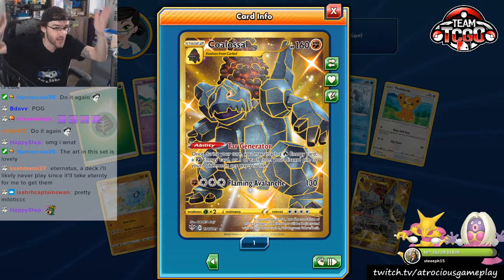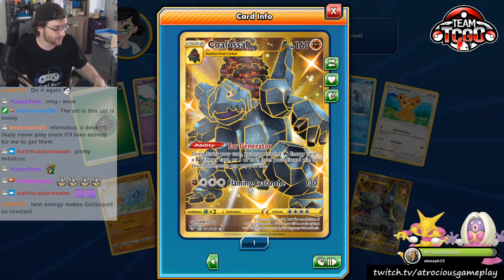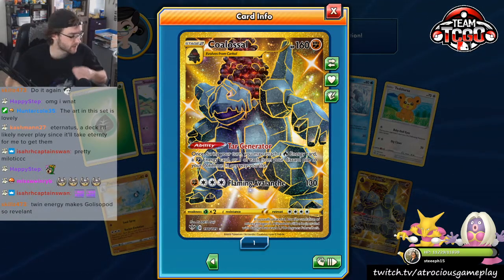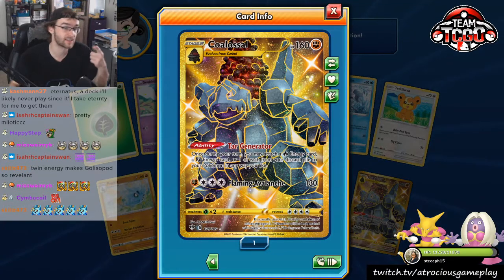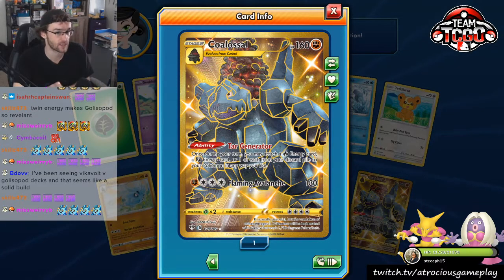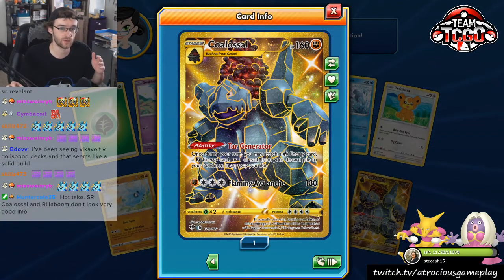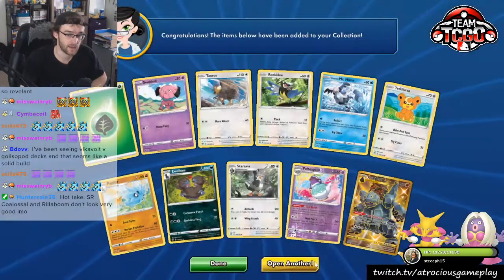Gold, Shiny, Colossal — for those of you that don't know, pretty playable card right now. If you want to play Sandaconda Colossal like I made a YouTube video about — Eternatus is weak to fighting, Vikavolt is weak to fighting, Pikarom is weak to fighting. There's a lot of decks right now that are weak to fighting. So if you cannot get a hold of Darkness Ablaze, Sandaconda is a very good deck to be able to play without buying a lot of Darkness Ablaze to build up your collection. Highly recommend playing Sandaconda.